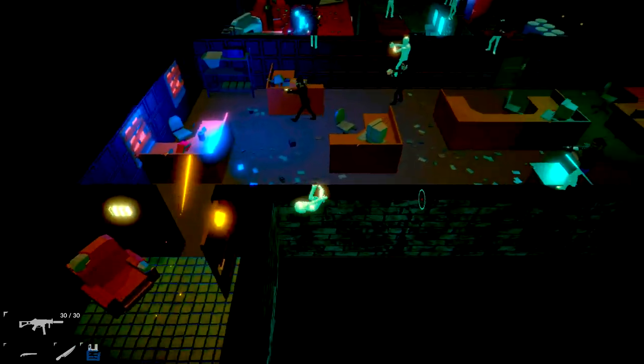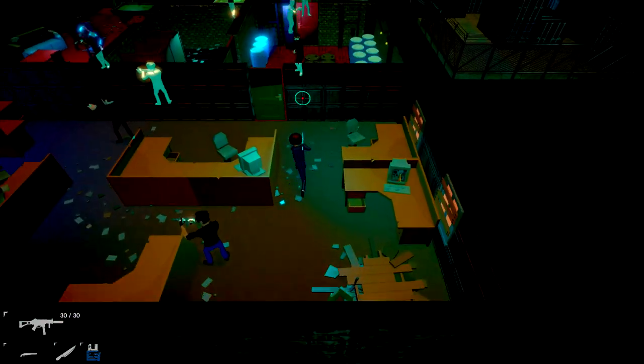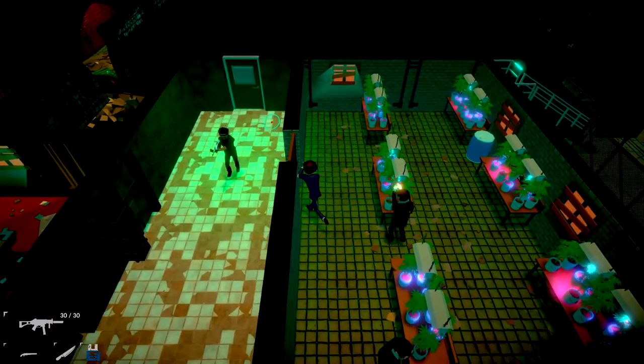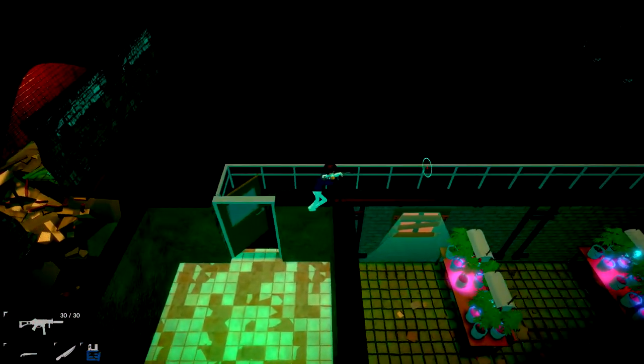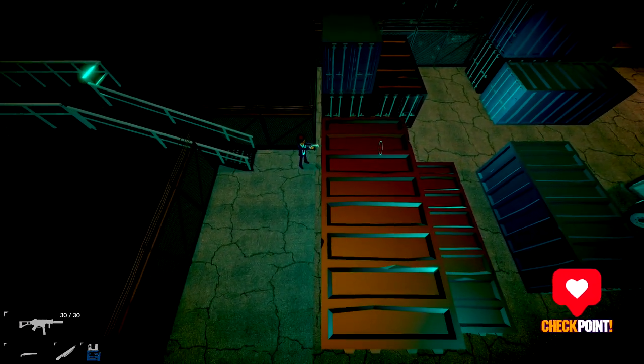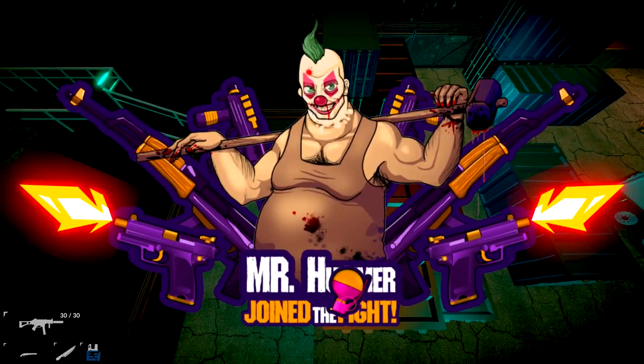Just keep following the hallways and cut through this set of offices, and then once you are here you are going to be in this greenhouse. Make sure you hang a left, then go straight up and you are going to be on this catwalk. Take the stairs down and once you get to this shipping container yard you should start the boss fight.